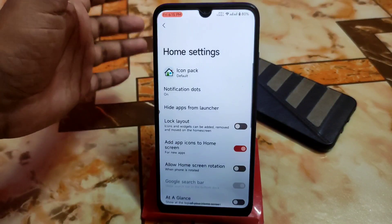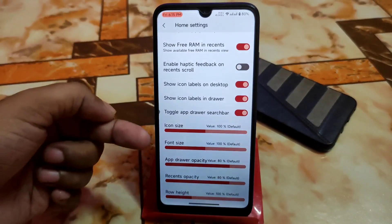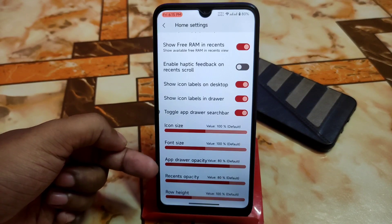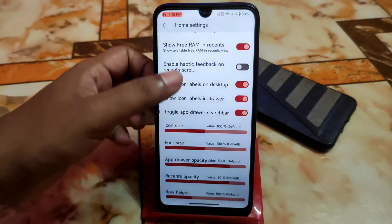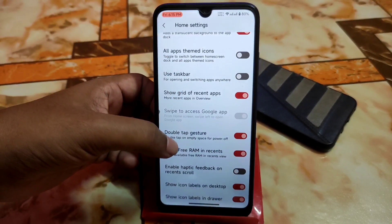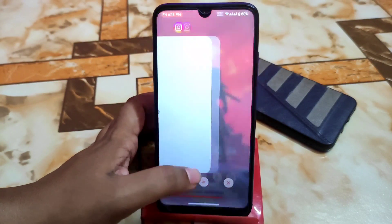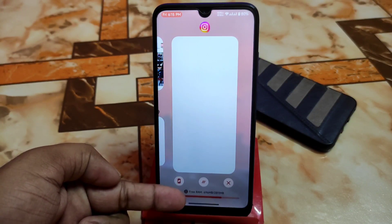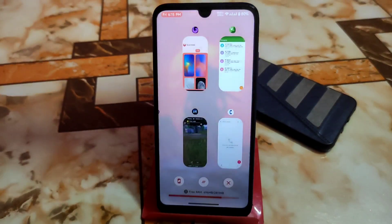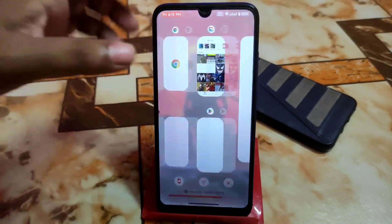By default we have the launcher, which is really customizable with huge customization available: icon size, font size, app drawer opacity, recent opacity, row heights, and everything. We have free RAM and space display, taskbar, and every possible customization. You can see the free RAM and space, the smoothness is just awesome, and the background blur is really cool and looks great.